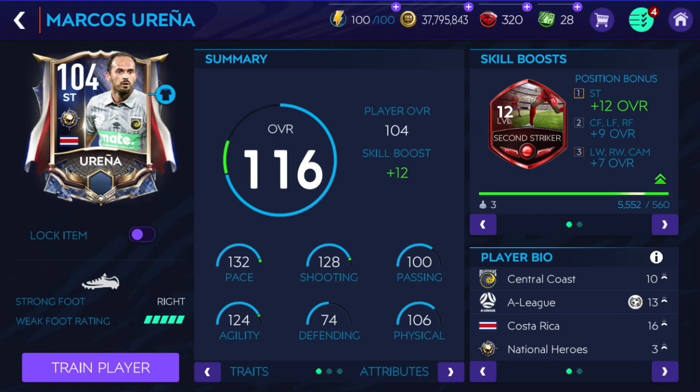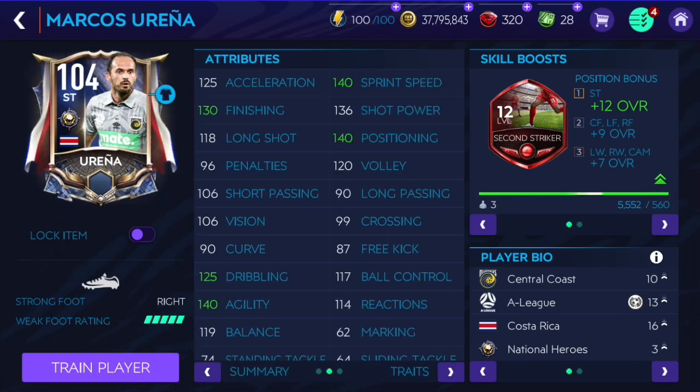He's got the second striker skill boss, which is a good start for him. He's got 132 pace, 128 shooting, 100 passing, 124 agility, 106 physical, and he's got 5-star weak foot, which is great.